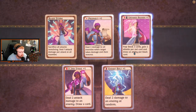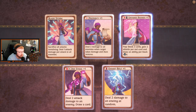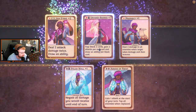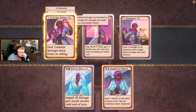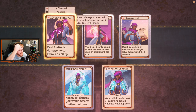We still get all the other good stuff too — we still get to unlock more cards. I'm not too mad. Did they add some new cards with this update as well? Deal two attack damage twice, draw an ability — it's got two attacks, it costs two attacks. We did it.